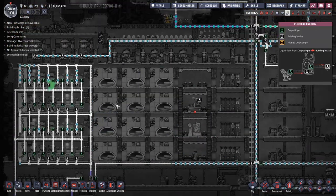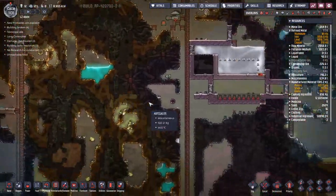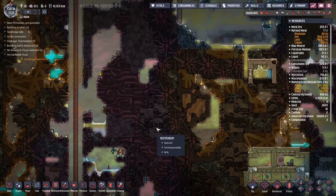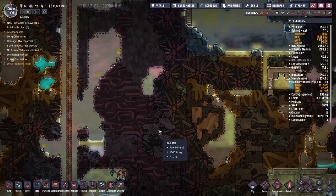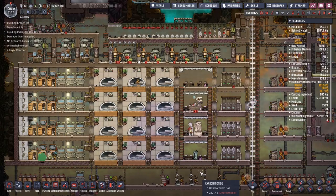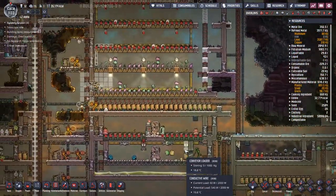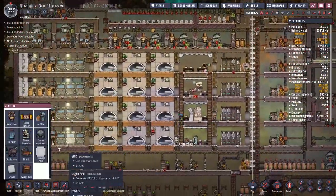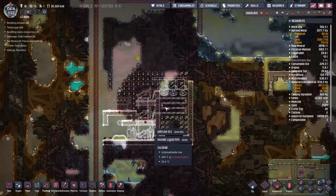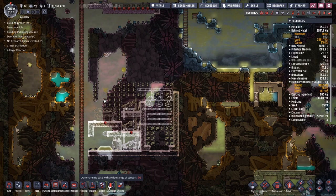We're now back into the situation where power is our problem, not the distribution of gases. So we need to get down to that hydrogen vent I was talking about earlier — this one right here. Sometimes it's really hard to spot these. I'm going to come in and the first thing we do is just clear the area. Do you ever feel like your base is just falling apart around your ears and no matter what you do, you don't seem to be able to get back on top of it? Yeah, that's kind of where I'm feeling right now.